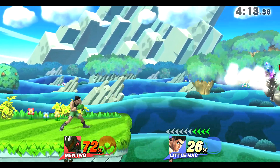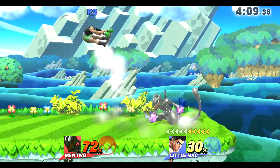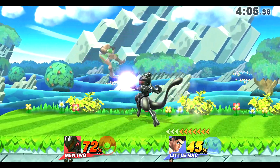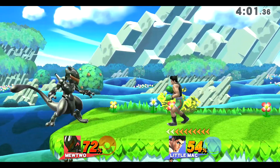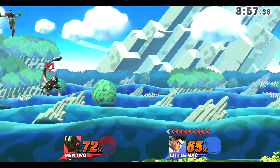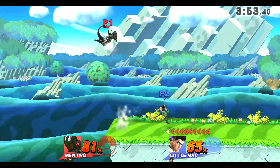That one smash from Lil Mac — oh gosh. That one tilt forward there, nice. I'm missing my shadow ball though. Forward throw. Not going to get me with your smash attacks, instead I'm just going to go back throw, punishing you. Right there I was trying to get him with my neutral A.